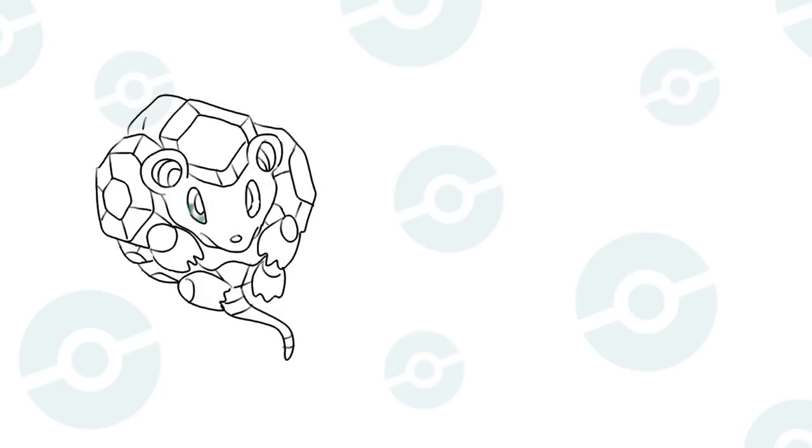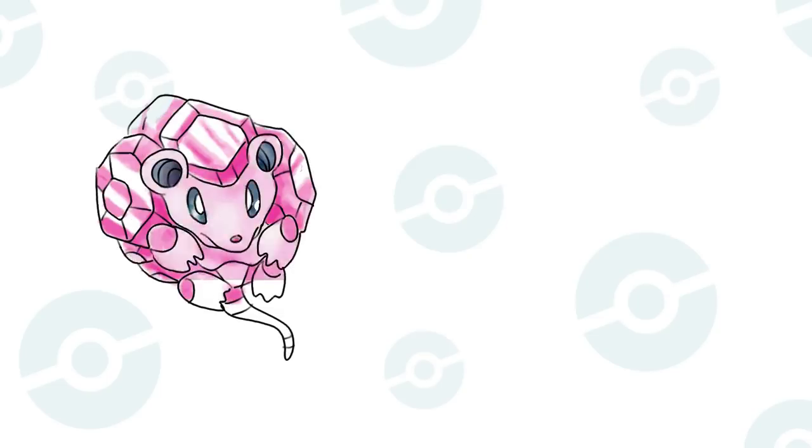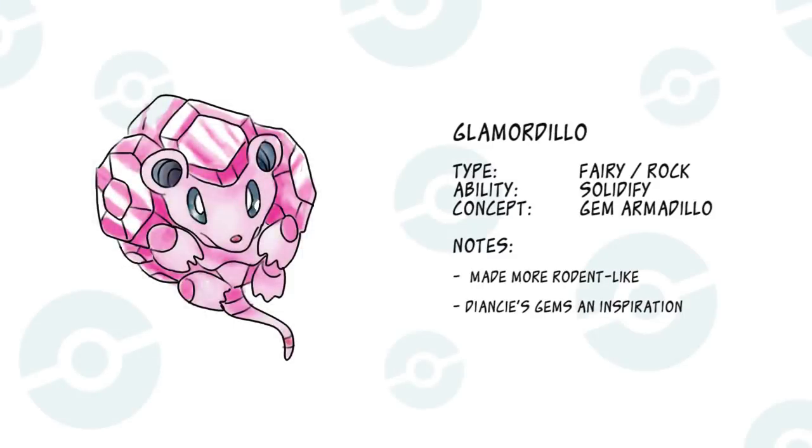Teapot Man suggested a Fairy/Rock armadillo with a crystal shell and the ability to turn into stone when scared. With such an in-depth prompt, I had a pretty good picture of what I wanted from the start. It's one of the rare times that a design turns out just the way you want it. I basically made a regular armadillo and stylized it to be more rodent-like and cute.